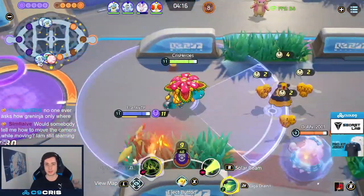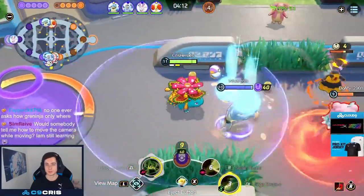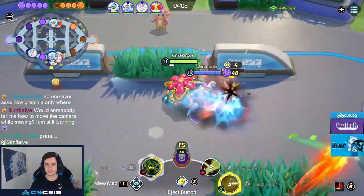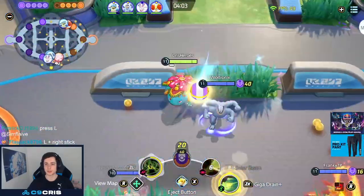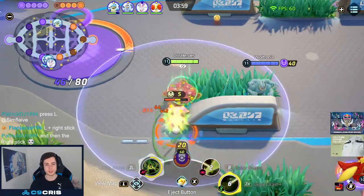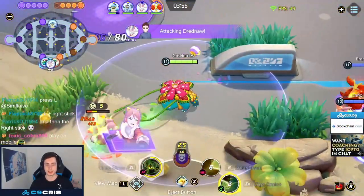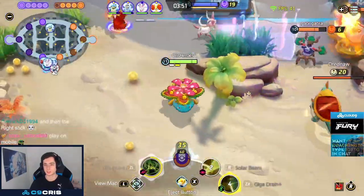I could have just adjusted my play and been much more safe. In the end it's still my fault. Even if your team doesn't rotate, the correct play is to be there just in time so you have advantage. You have to adjust to it, and if I'm not adjusting, then it's my fault. Looking for some Giga Drain and Solar Beams now — we want to hit level 13. Level 13 is when you get Solar Beam Plus, and the cooldown gets reduced by quite a lot, so you can just spam Solar Beam after Solar Beam. You just want to be level 13 as fast as possible.